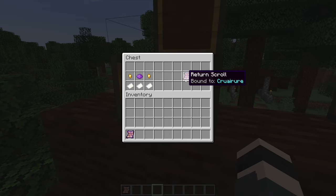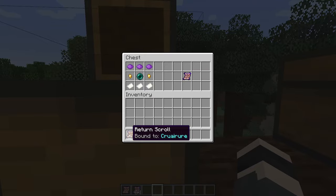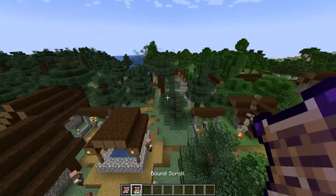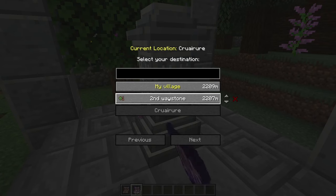To correct a mistake: the Return Scroll actually returns you to the closest activated waypoint, and the Bound Scroll is what I mentioned before — you can bind it to a specific waystone. Then there's also the Warp Scroll. To bind the Bound Scroll you just right-click and it should bind to the waystone you are looking at.